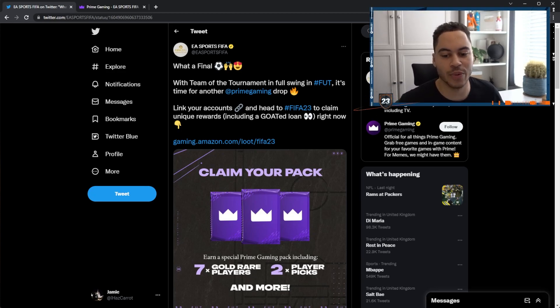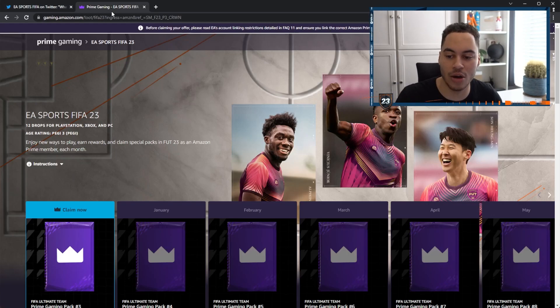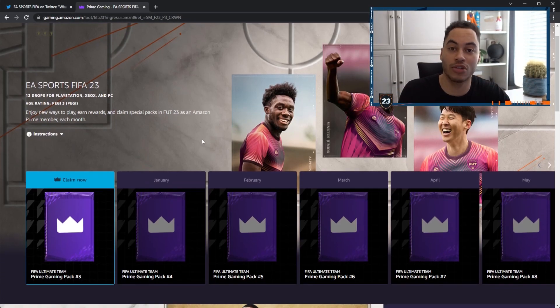EA did actually tweet this out: with the tournament in full swing, it's time for another Prime Gaming drop. Your Prime Gaming pack gets you seven rare gold players, two player picks, and more. I will have a link down below to the Prime Gaming page for EA Sports. You do need an Amazon Prime membership linked to your Twitch account to get these Prime Gaming rewards.